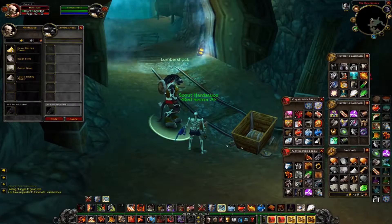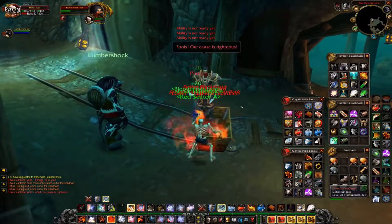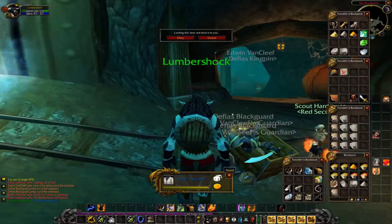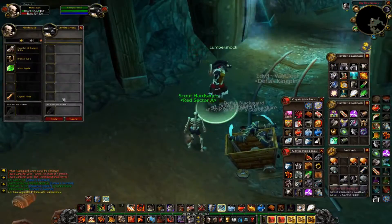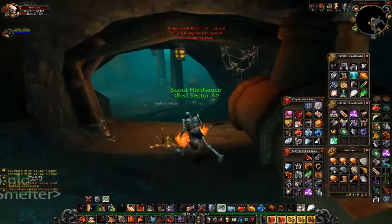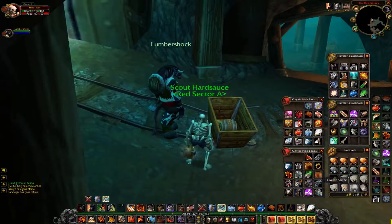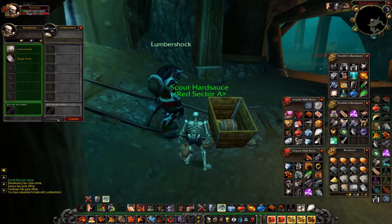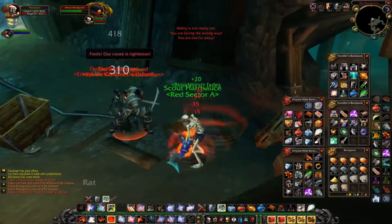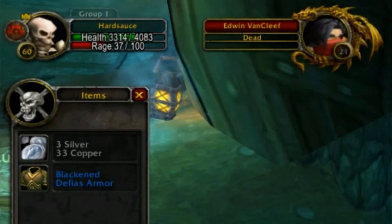Now for Van Cleef. He drops the Corsair's Overshirt, which can be used in a spirit set, but it's not what I'm after. Round 4: Gilland, no luck. Van Cleef drops the Blackened Defias Armor — I'll take it.